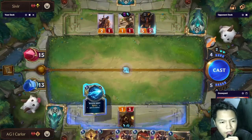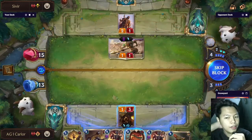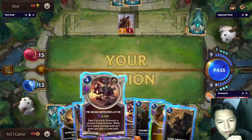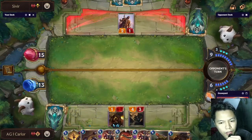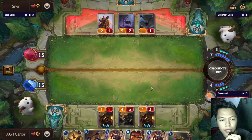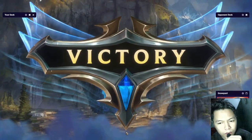He has LeBlanc — we have Mystic Shot in hand. We are winning. The opponent has two cards while we potentially have eight cards next turn. We drop Sump Dredger to look for more cards and increase the stack of the Tribeam Improbulator, then drop Ballistic Bot so we have guard advantage and board advantage. The opponent surrenders — easy, road to Masters. Four more wins.